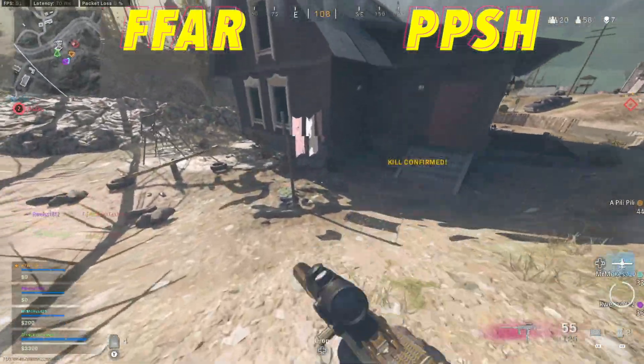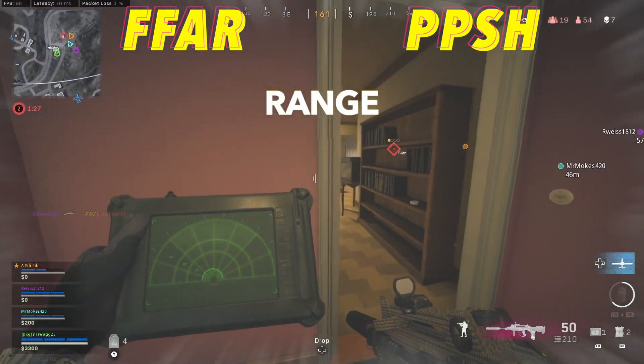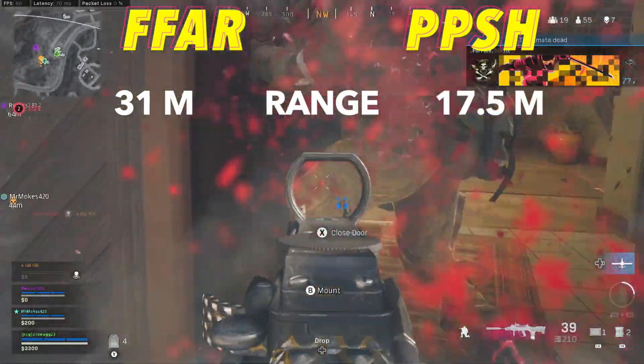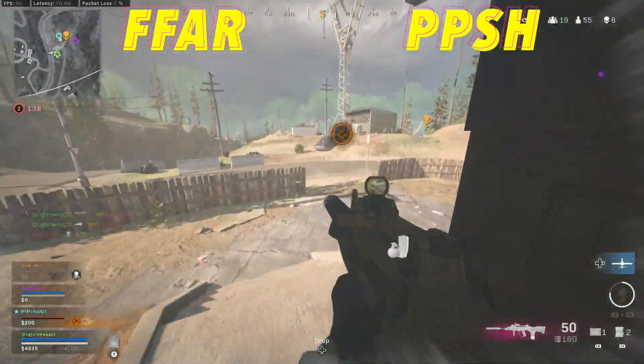Before we switch over to the long range TTK, let's actually talk about the range itself on these weapons. The FFAR will have a big advantage with 31 meters compared to 17.5 for the PPSH. This is a big difference and it all stems from the FFAR being an assault rifle and the PPSH being an SMG.